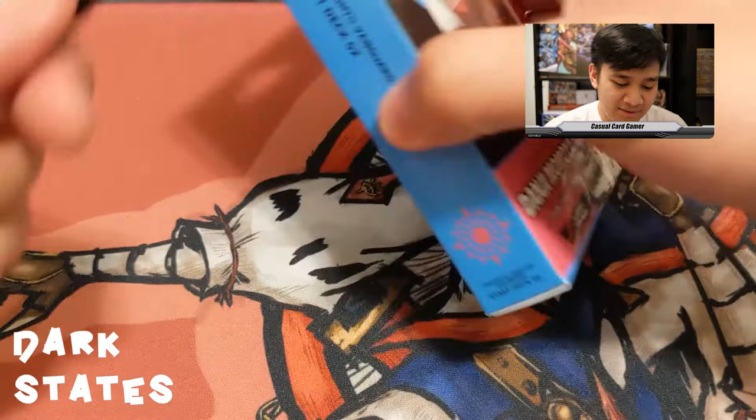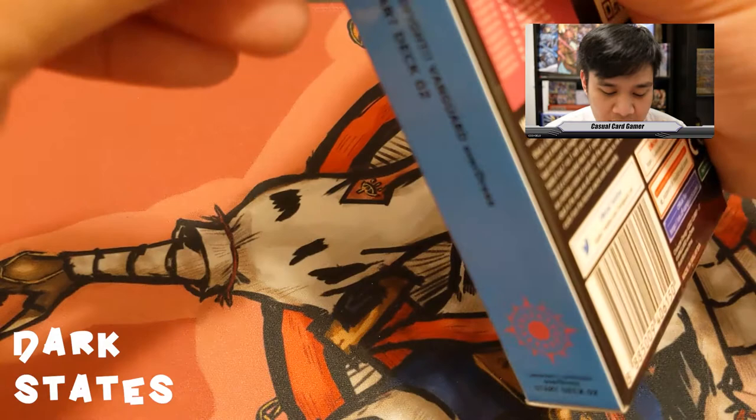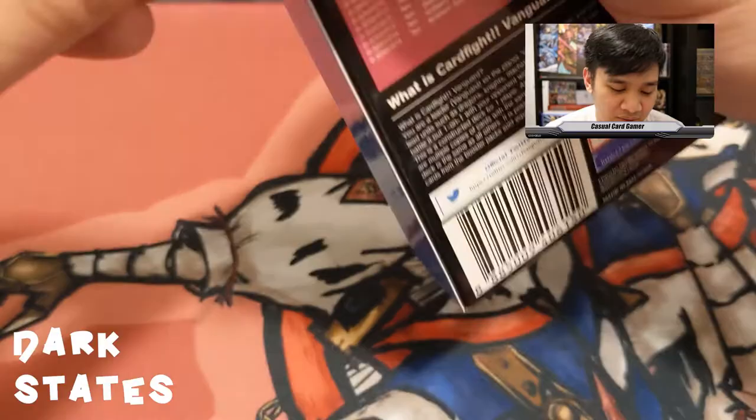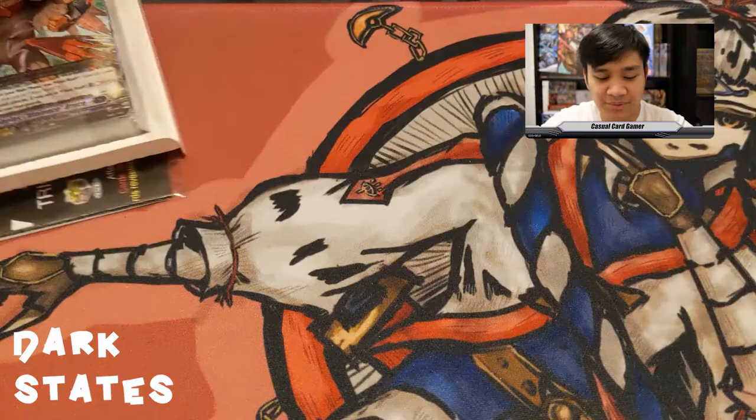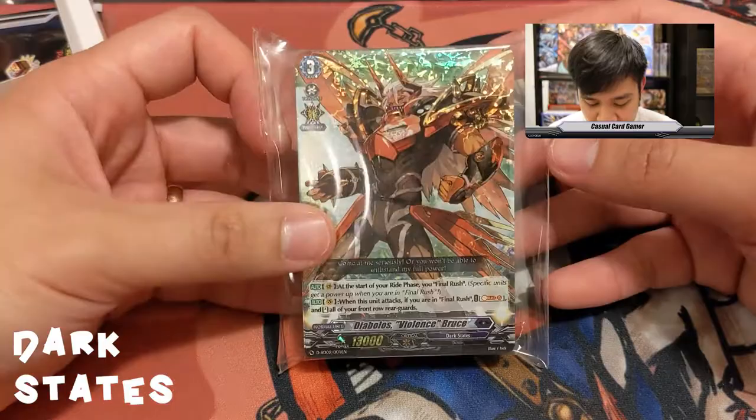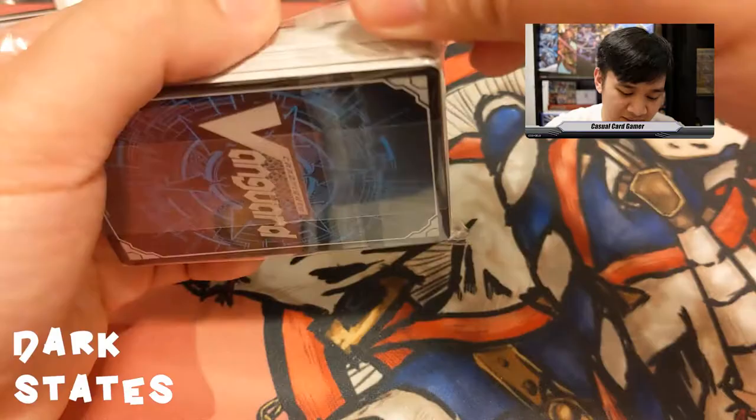Moving on to the second deck — Danji Momoyama's Dark States start deck. Its main mechanic is called Final Rush, which basically has you blitzing your opponent. The main unit is Diabolos Violence Bruce, and of all five start decks this is the one I'm most excited for.